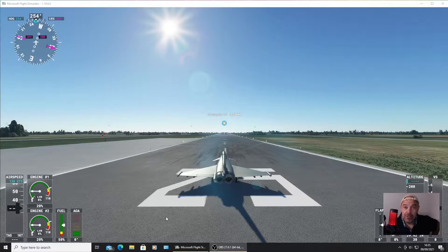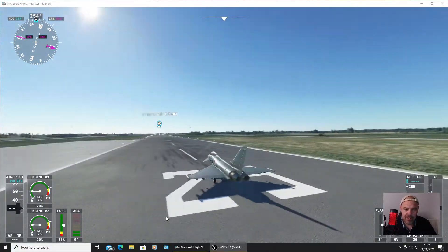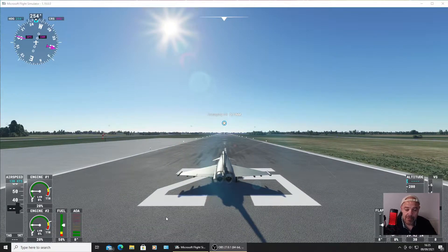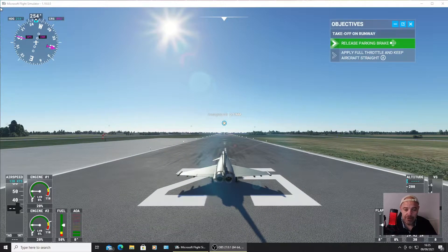Welcome back YouTube to Rick's YouTube channel. Today's video we're gonna go up into space using the Eurofighter Typhoon. We've just had Sim Update 6 a couple of days back and I want to see if you can get to space with the Eurofighter Typhoon. We're at Coningsby Airbase, where the Typhoons are based. I'm gonna show you how to get into space using the Typhoon, so brakes are off.